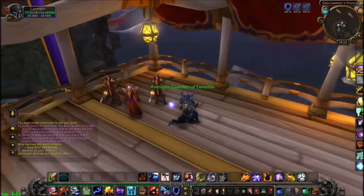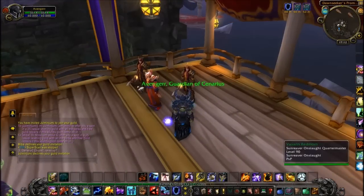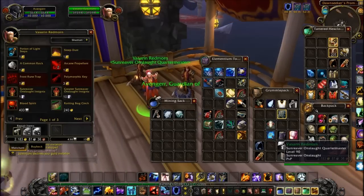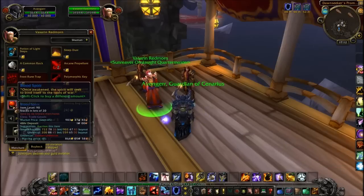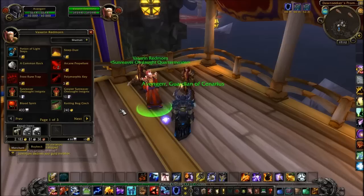It's not as good as it was at the launch of patch 5.2, but it's actually pretty good. It actually goes for like 1.2 to 2k per Blood Spirit on my server.